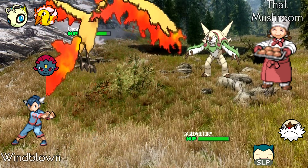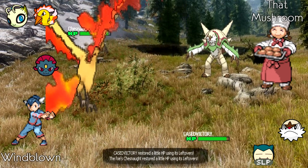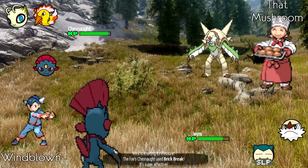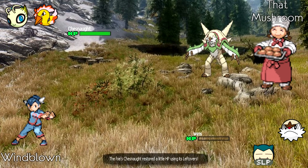ThatMushroom goes into Chesnaught as Windblown sends out Moltres. The Hidden Power is revealed — and after the game it turned out to be Ice, presumably for Gligar — but even with HP Ice, Chesnaught doesn't OHKO and is outpaced without significant Speed investment. Windblown goes into Weavile predicting a Snorlax switch and trying for Low Kick, while Chesnaught uses Wood Hammer. It looks like Windblown has this largely in the bag at this point.